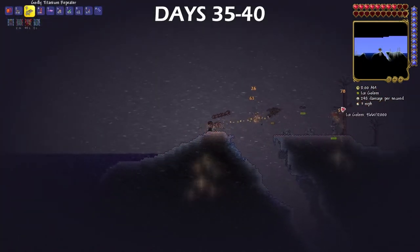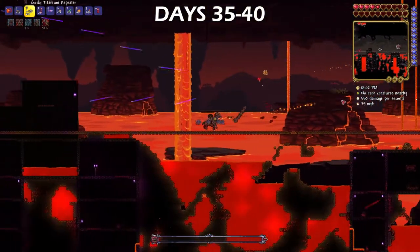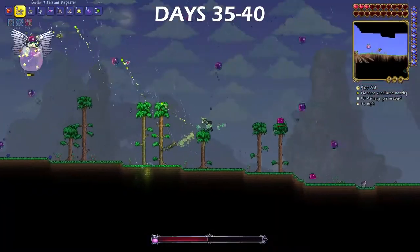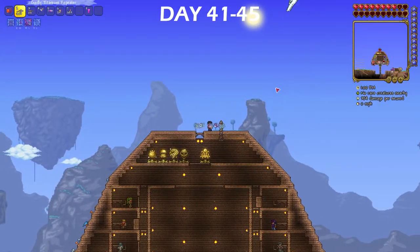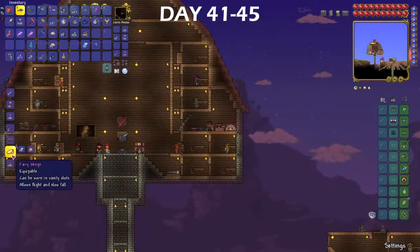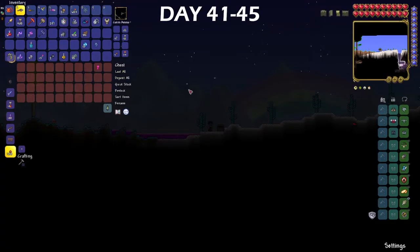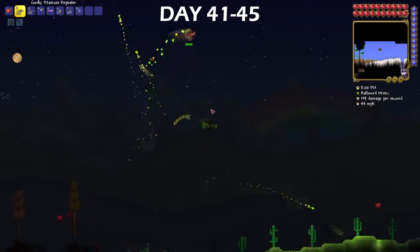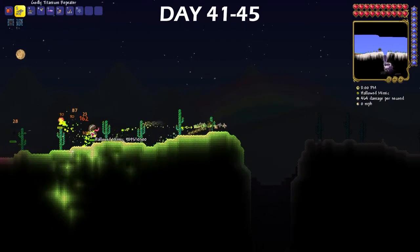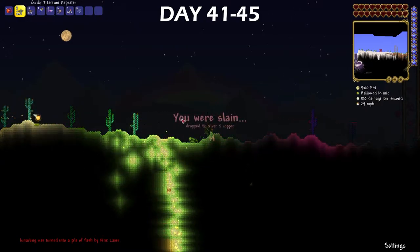For days 35-40, I hit a roadblock. I didn't know what I should be doing, and I was pretty much lost the entire time. I tried to get frost cores to make the frost armor, I tried to get the clockwork assault rifle, I spent a lot of time just killing random enemies, I even attempted the Queen Slime at one point. The only thing I managed to accomplish throughout all of this was getting pixie dust for wings. To make the wings, I also needed souls of flight, which you can get from killing wyverns up in the sky. After crafting my first set of wings, I used the souls of light I had accumulated to make a key of light. Once that key of light is put into any chest, a mini boss called a mimic spawns. I wanted to kill the hallowed mimic so I could get this bow called the Daedalus Stormbow, and eventually I did end up getting it.